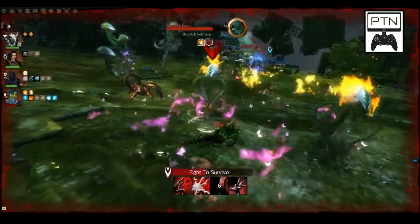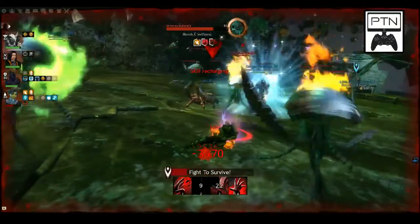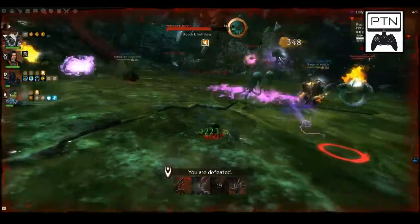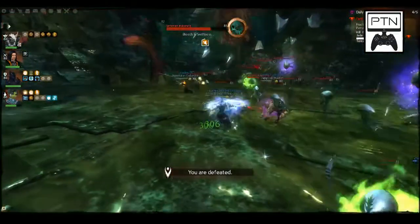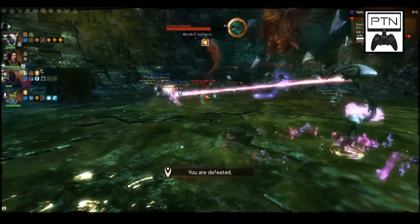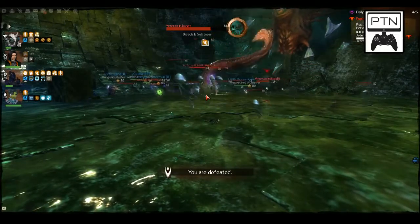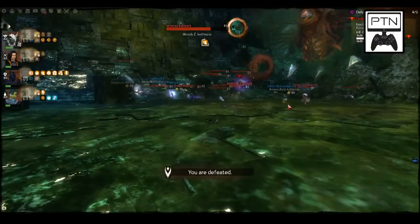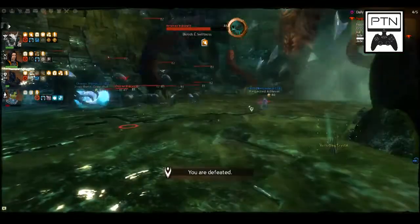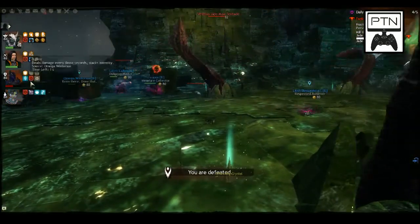The Irukandji despawn after you take out the tentacles — probably should have mentioned that. One of the tendrils is almost down. When the tendril goes down, he's going to make all the Irukandji go away. He's then going to summon more tendrils and hit the entire platform with agony. There's the agony condition on all of us now.